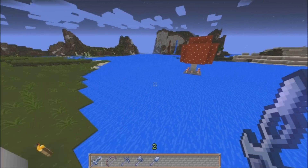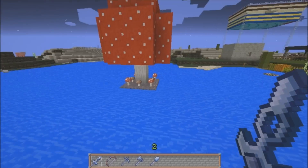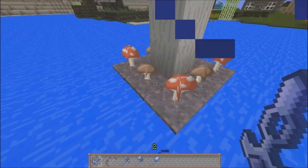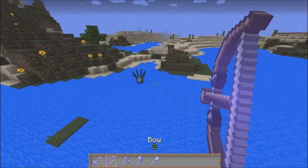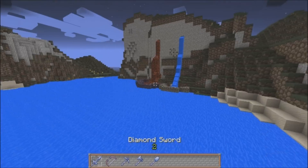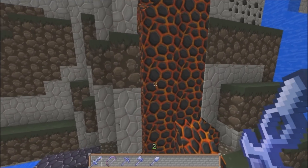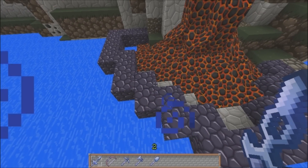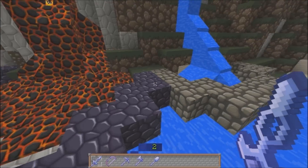Over here is the water, which is a nice light blue, and it's also very clear underneath. But here is the mushroom, which looks relatively the same, but the tiny mushrooms look a wee bit different. Over here is the lava, which is like a darker magma stone color — a little bit more realistic, I like that. And the obsidian, which looks awesome, right here.